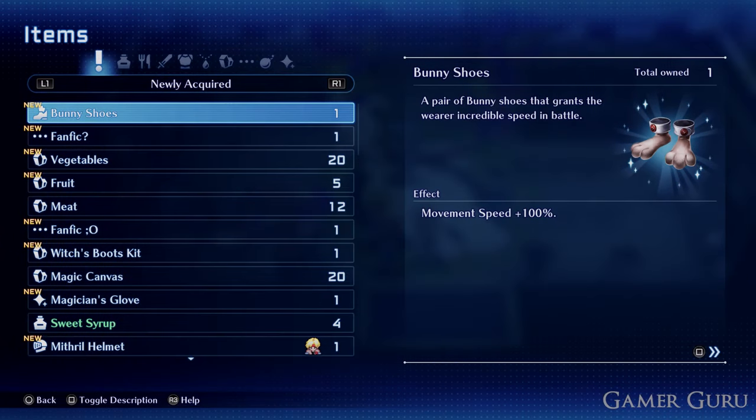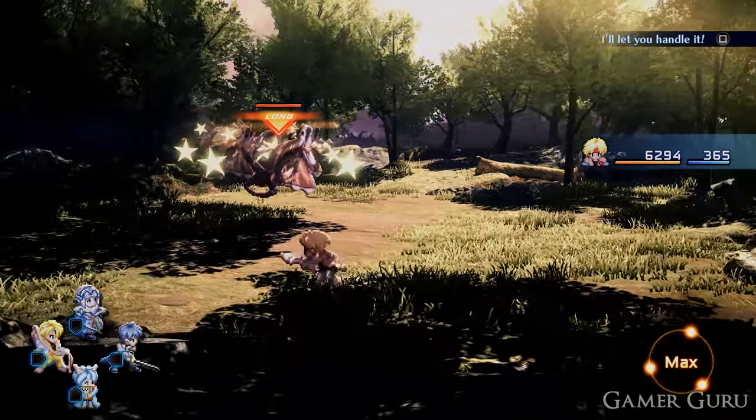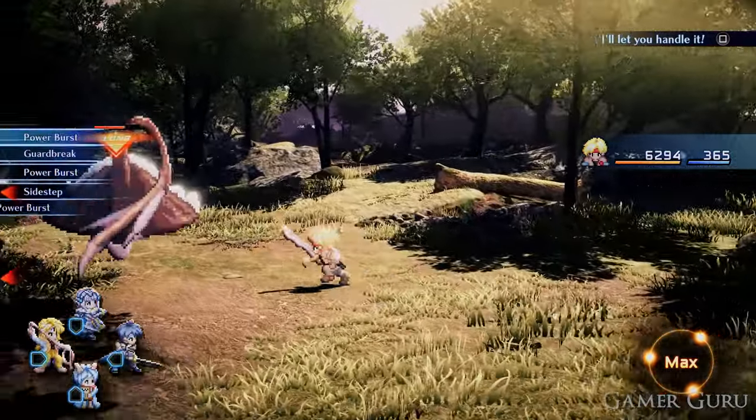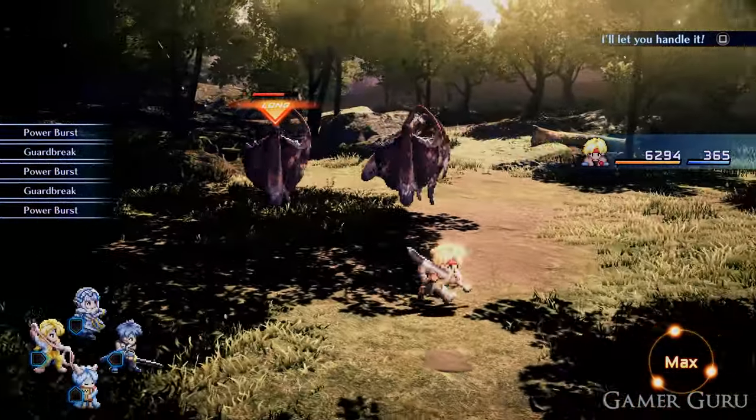Welcome back. In this video we're going to be checking out how we can get the bunny shoes in Star Ocean the Second Story remake. The bunny shoes have always been one of the best footwear in the entire game, simply for the fact that they give you plus 100% movement speed in battle.